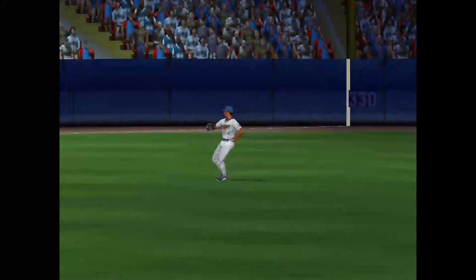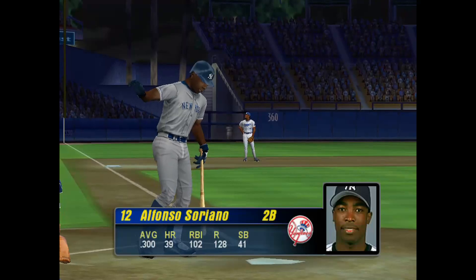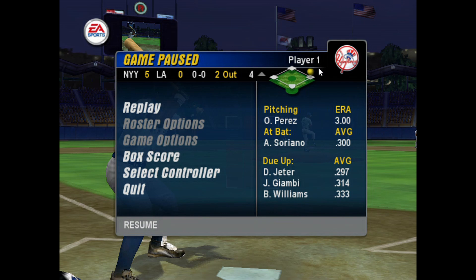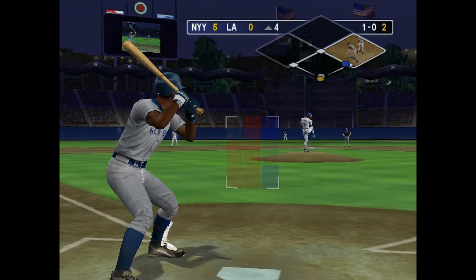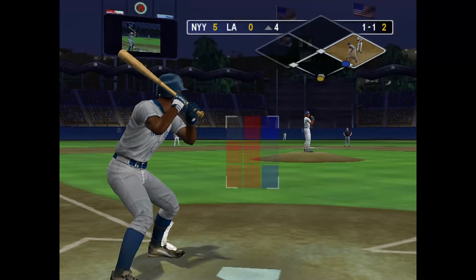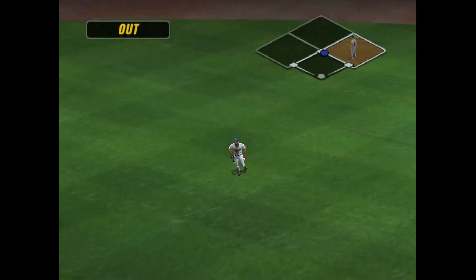That's the fifth run allowed by Perez. Now Alfonso Soriano — he's 1-for-2. And the pitch. Ball out of the zone. This pitcher's got to be careful with this guy — he's got great wheels and can turn a single into a double with ease. Swing and a miss on the low change-up. This one's out to center field — that takes care of the side with a runner left on base.